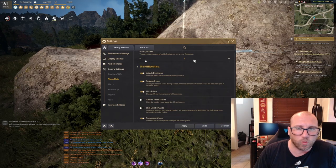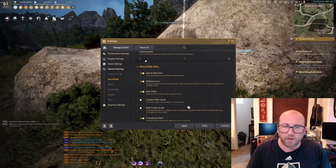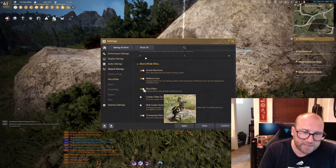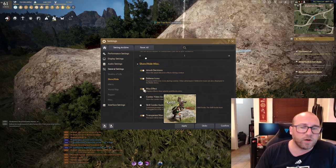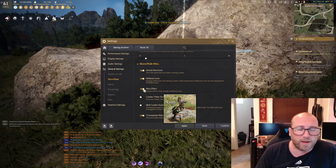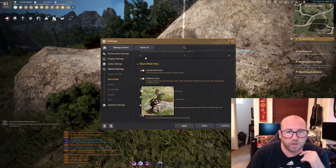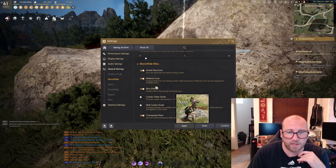Maids and butlers I have set to one — you can turn this up in your residence, but they don't actually do anything other than walk around sweeping the floor, so I leave it at one. I do recommend turning on miss effects. Accuracy is a big stat in this game, especially in late game — you want to be aware of when you're attacking a mob and missing so you can adjust your gear for more accuracy and look up which mobs match your current accuracy level. This could be affecting how successful you are at killing mobs as you progress.